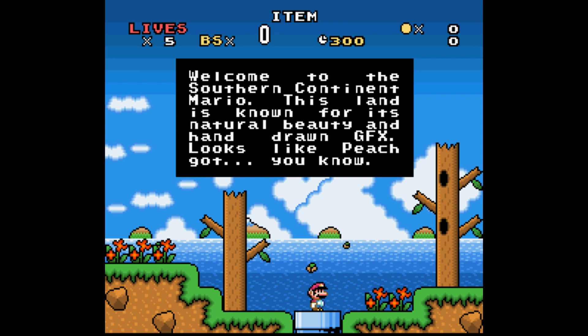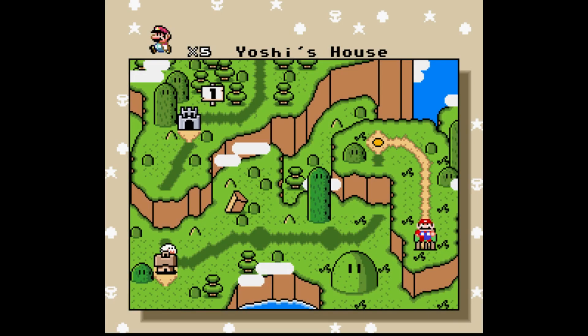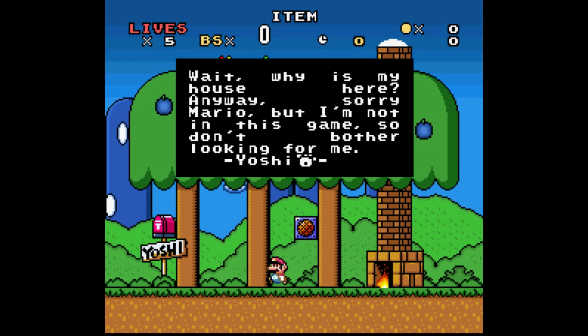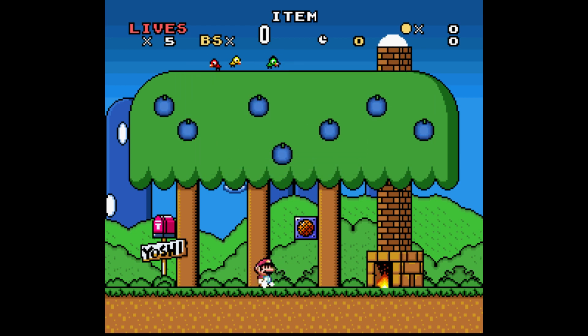Looks like peach gut — you know, actually these do look really nice, very nice hand-drawn graphics. Look at this lovely overworld, looks nice. So we're at Yoshi's house with its sweet blueberries. Wait, why is my house here anyway? Sorry Mario, but I'm not in this game, so don't bother looking for me, Yoshi. All right, thanks for the heads up, Yosh.